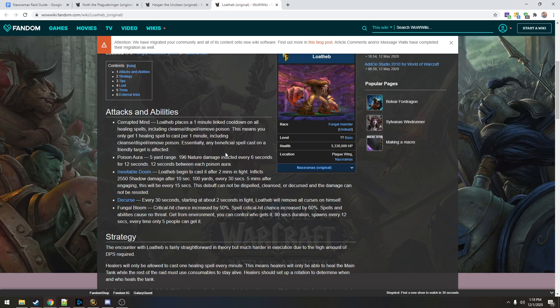Fungal Bloom: critical hit chance increased by 50%, spell crit increased by 60%, and spells and abilities cause no threat. It comes from the environment. You can control who gets it — it's a 90-second duration, spawning once every 12 seconds, and each time only five people can get it. But it turns you into a powerhouse — melee gets a 100% crit chance, which is absurd.